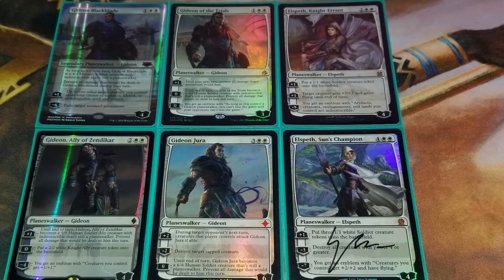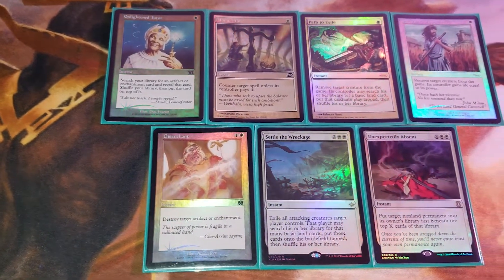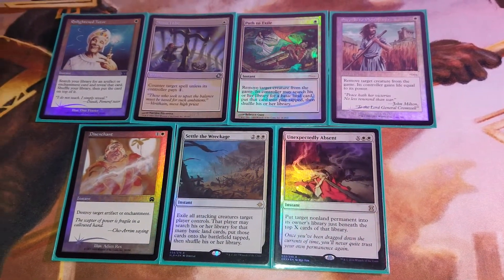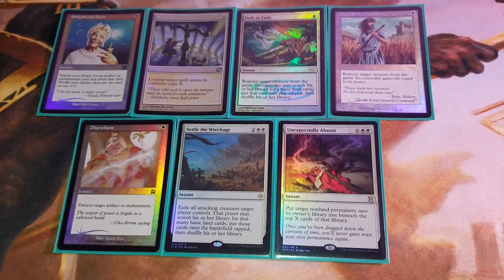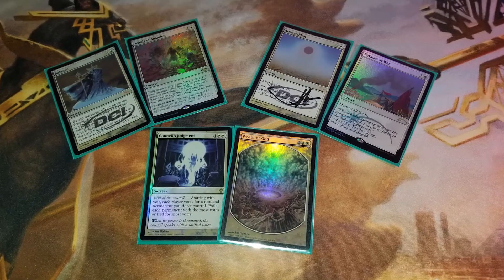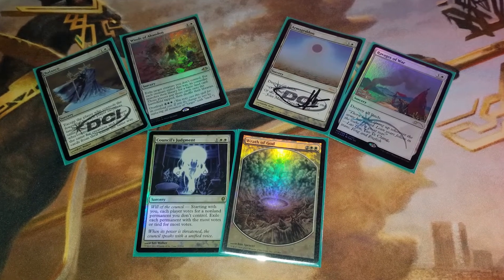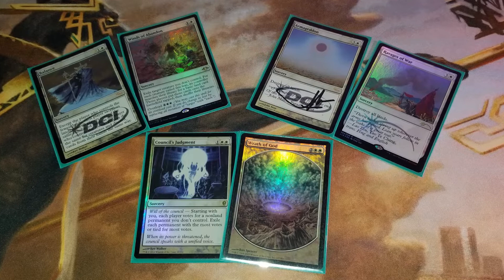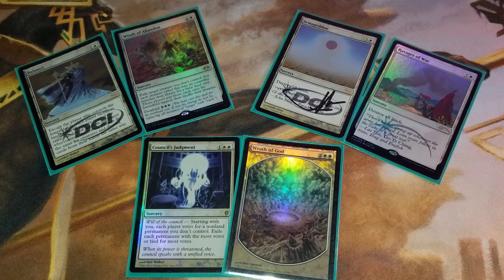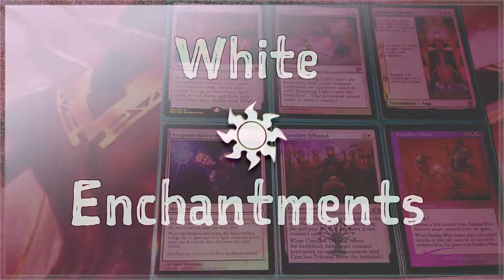Moving on to instants and sorceries. We'll start off with Enlightened Tutor — sometimes it gets you an equipment, sometimes it gets you removal in the form of an enchantment. Speaking of removal, we've got Path to Exile and Swords to Plowshares, two of the best ever. Speaking of best ever, has there ever been a better 'gotcha' than Mana Tithe? On to the sorceries: Balance is one of the most busted white cards ever printed — my favorite white card in the cube and possibly the best. Then on to the twin land destruction spells of Armageddon and Ravages of War, then some not-so-targeted removal in Winds of Abandon and Council's Judgment, and finally the original wrath, Wrath of God.